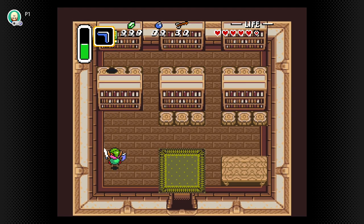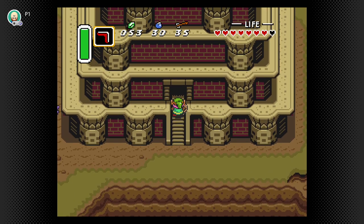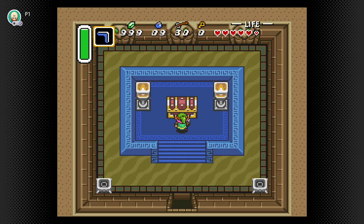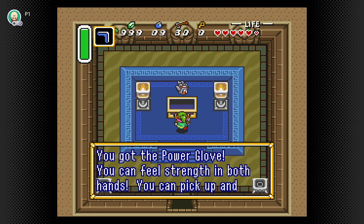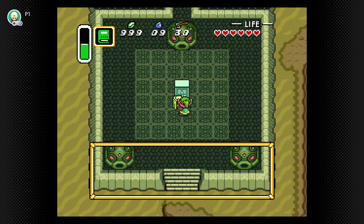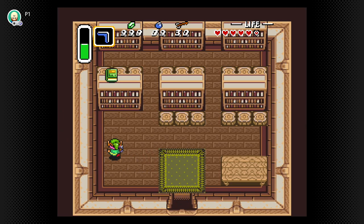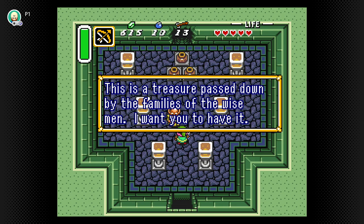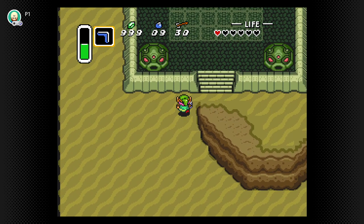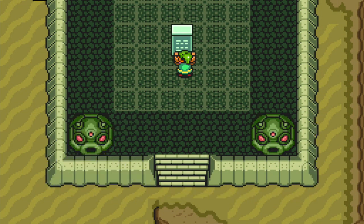The game is placing barriers in our way which we need certain items to overcome, slowly unwinding the overworld to us as we make progress. In order to reach the Tower of Hera, which sits at the peak of Death Mountain, we need the Power Glove — the item found in the Desert Palace — to lift this rock. But to get into the Desert Palace, we need the Book of Mudora, and to get the book, we need the Pegasus Boots, which we can only get after finishing the Eastern Palace. You can technically walk up to the dungeon entrance earlier than that, but you just can't get in without that book.